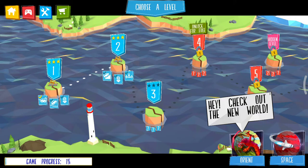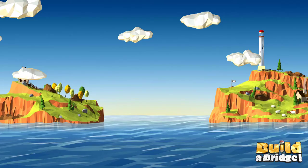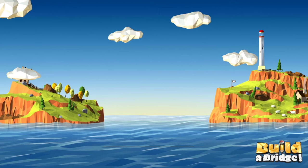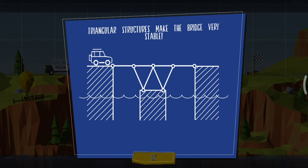Now we're at the third level. The game is loading — let's play and see what happens. Triangular structures make the bridge very stable, so I should build it downwards. Let's go!